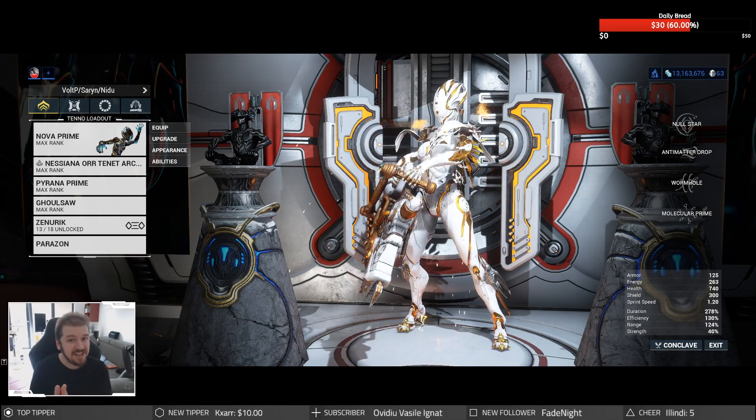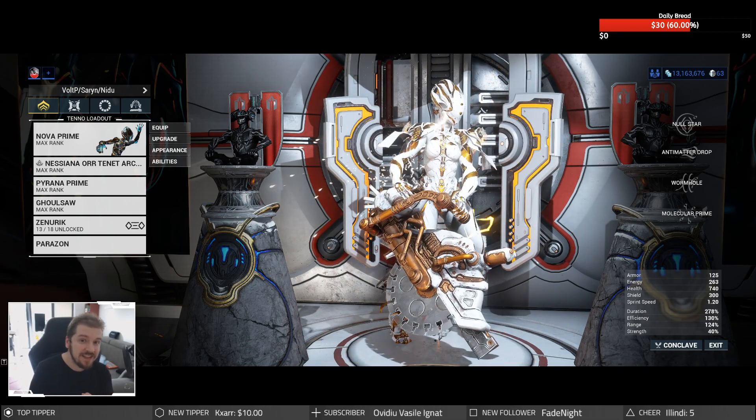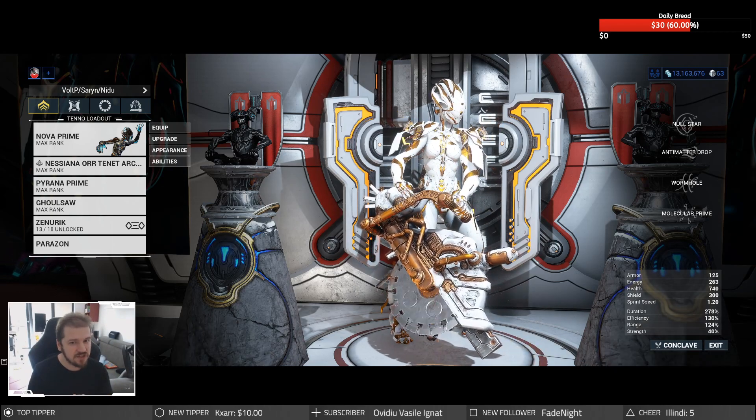So if you want the Ghoulsaw outside of the event, what you can do is go to the appropriately named Bash Lab in your dojo. Allow me to show you!